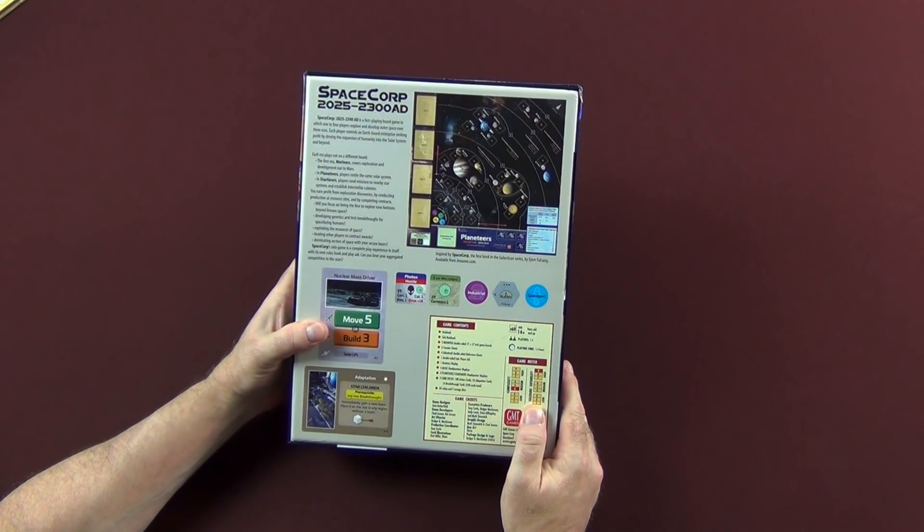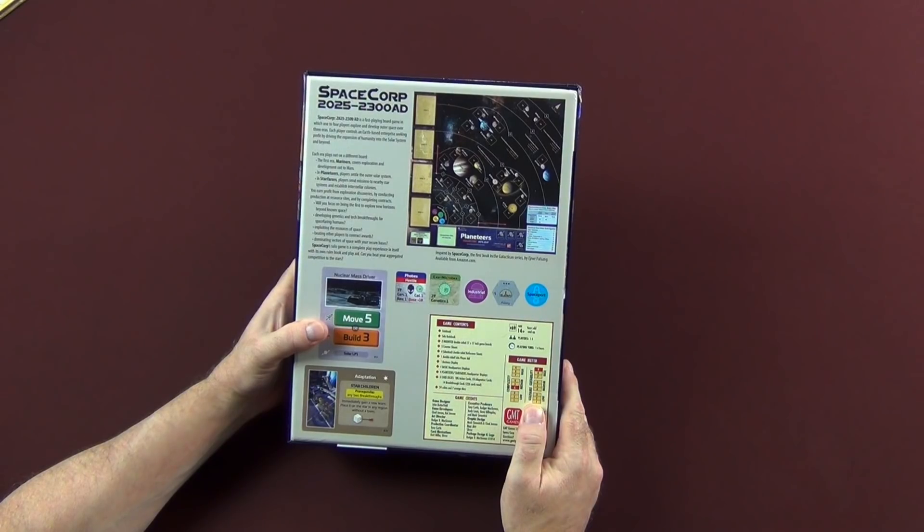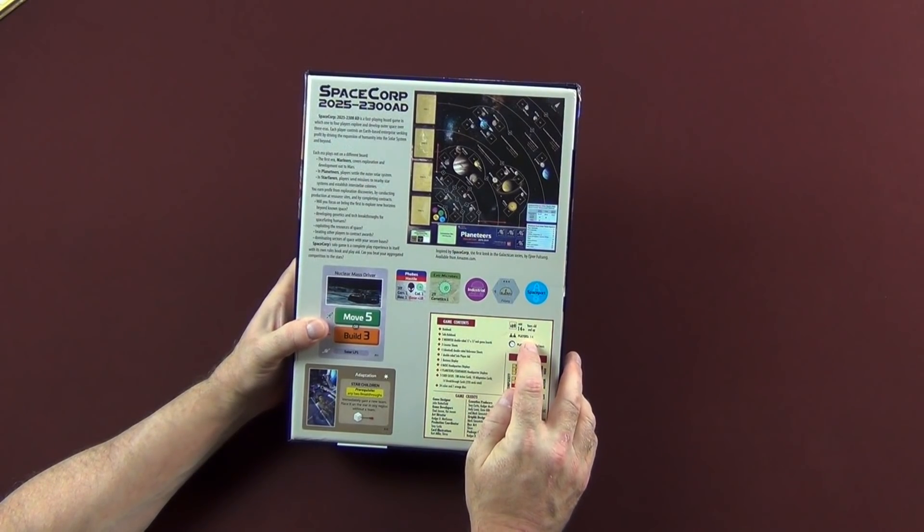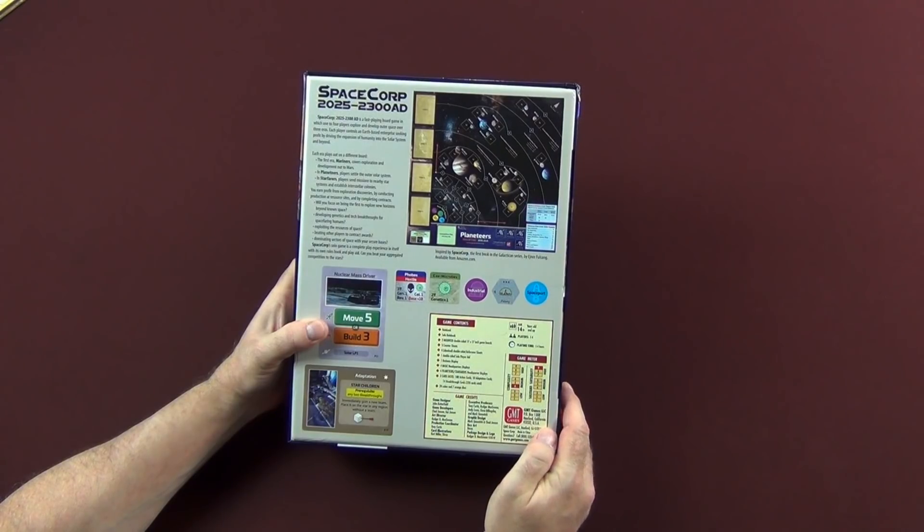Game contents: it comes with a rulebook, solo rulebook, two mounted 17 by 17 inch game boards, three counter sheets, four double-sided reference sheets, one double-sided solo player aid, one business display, four basic headquarters displays, four Planeteer Starfarers headquarters displays, three card decks, and 24 cubes and seven orange discs. The game is one to four hour playing time, for one to four players, and for ages 14 and up.